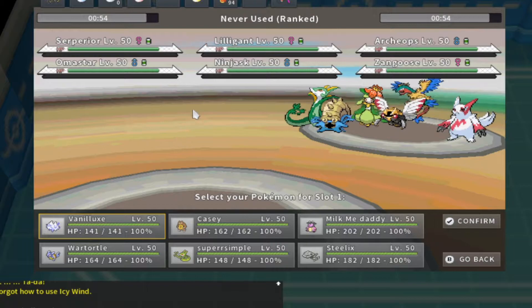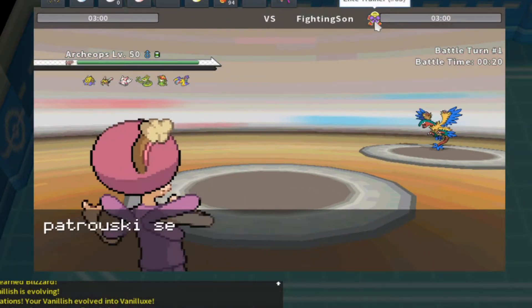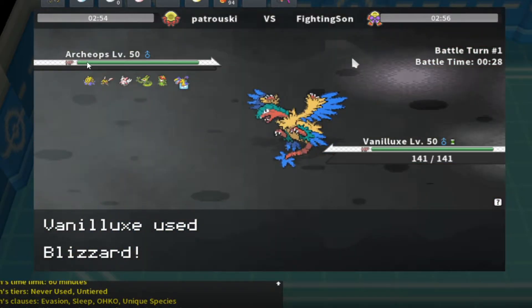Hey, what's up? It's Petrowski, excited to be reviewing this game. The first two games were pre-recorded and I'm commentating over them now. Looking at the opponent's team, I see a lot of things weak to Vanillix: Archeops, Lilligant, Serperior, Ninjask — all four of those Pokemon are going to get one-shot by a Vanillix Blizzard. So I'm thinking I'm in an extremely good spot and have a great chance of winning this game.